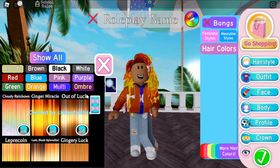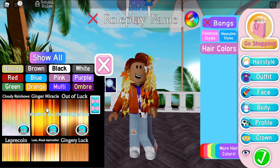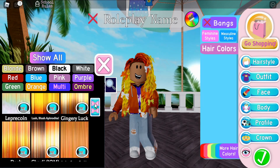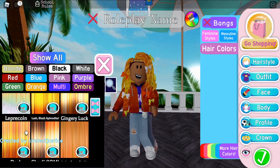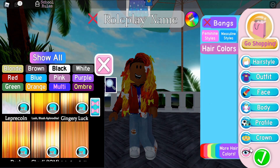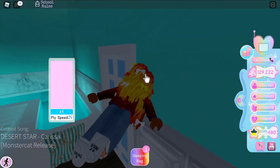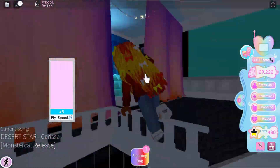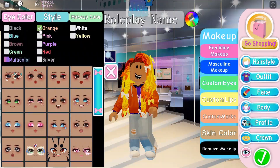Ginger Miracle — that looks nice. I think I'm going to go with Ginger Miracle. What about Leopard Coin? That looks good as well, but I think I'm going to go with Ginger. It is turning nighttime outside in the beach house, so let me go inside somewhere where I can see myself a little bit better.